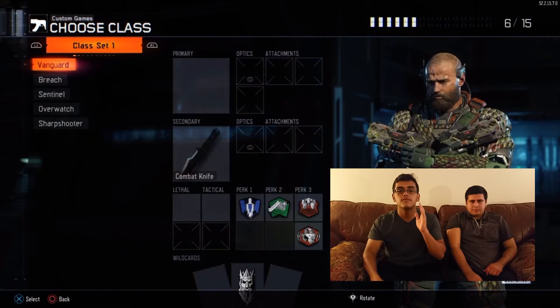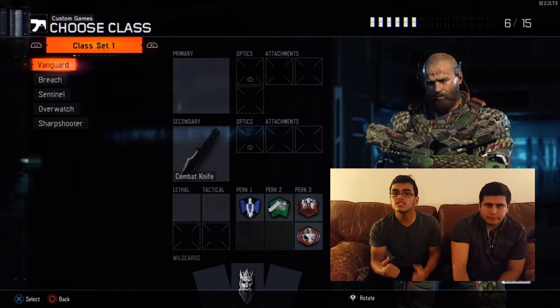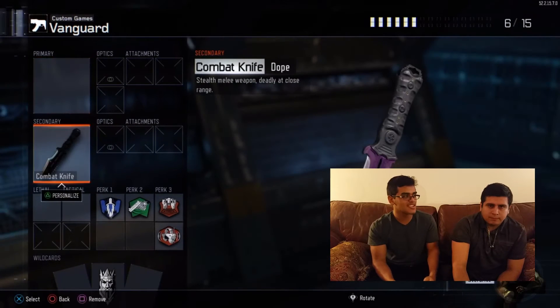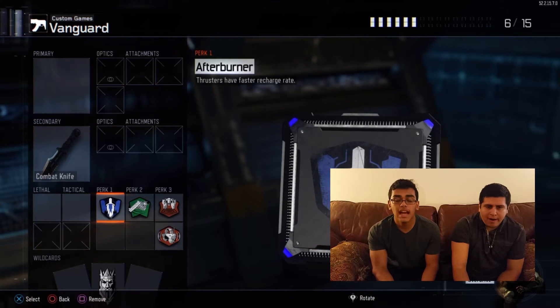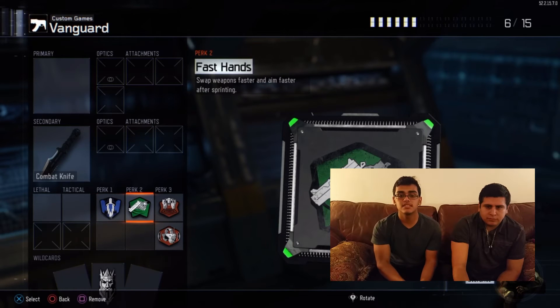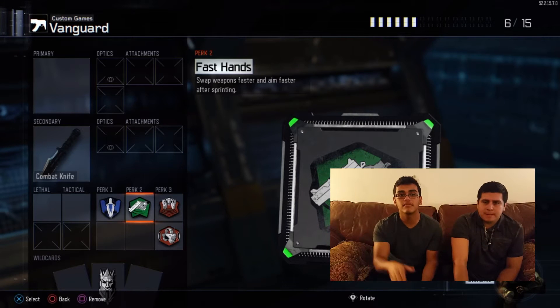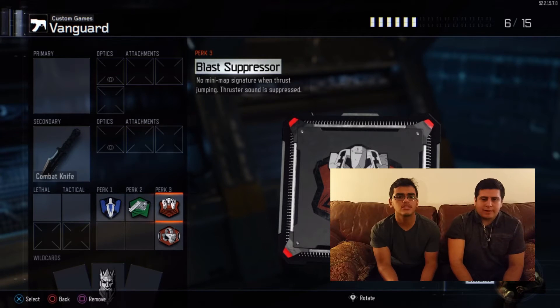For Michael Myers, the first class is Vanguard — it's the only one available, everything else is cleared out. He has a knife as a secondary and no primary, so he can still punch you, which adds to the scary factor. He has one perk: afterburner, so he can keep jumping. Sliding is the best option if you want to catch up to somebody.